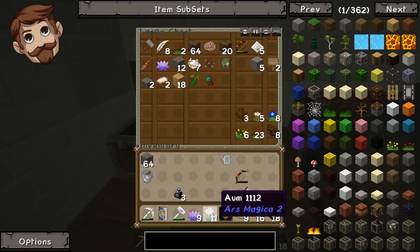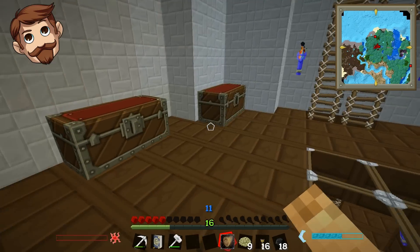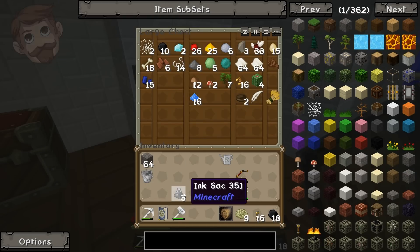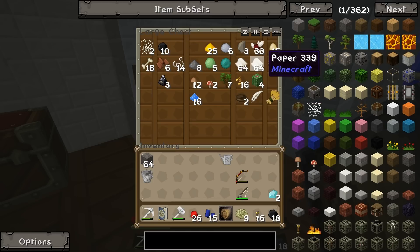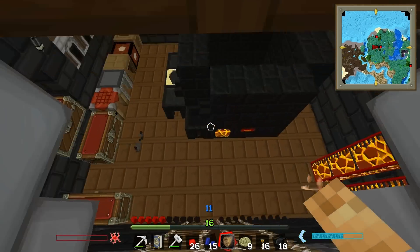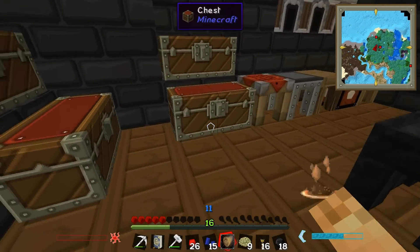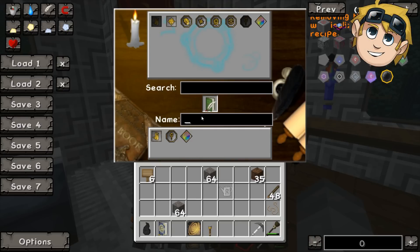We've got touch, light — there's also touch frost. You can do touch physical damage as well. I'm just gonna do touch light. I'm gonna choose the color — you can choose a color, I think. No, there's no such thing as colored lighting in Minecraft. Let's find out what happens. I'm gonna make this book and I'm gonna call it Lumos.